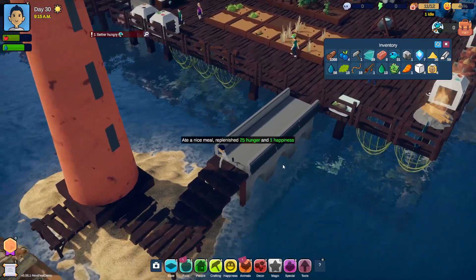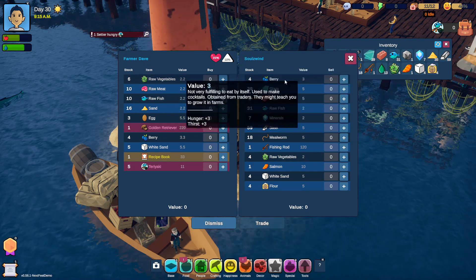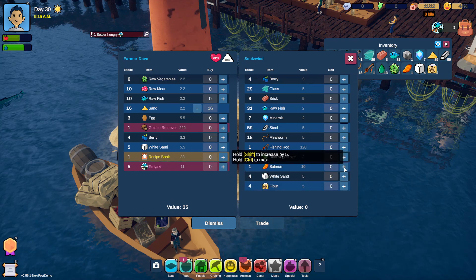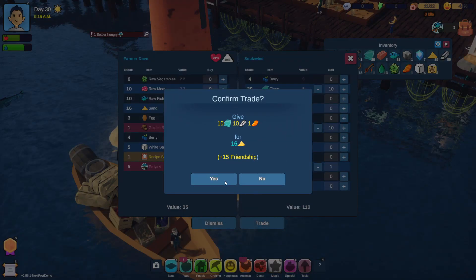Let's eat one of those. Hi. What do you have? Sand, sand, sand. We have 35 sand. But I think it is cheap enough for us to get more. Yeah, that's about it. Can we sell the salmon? I mean, we don't need it right now, so let's sell it. Steel and glass? 10 glass? 10 steel. Trade. That will give us 15 friendship.